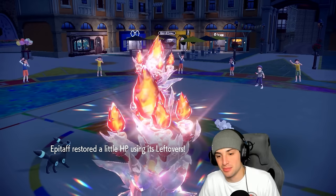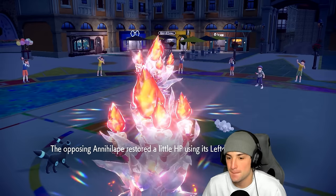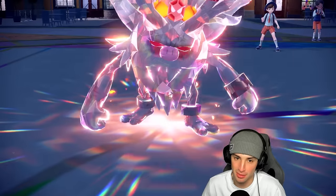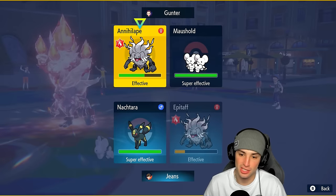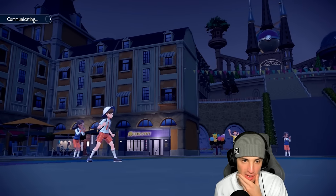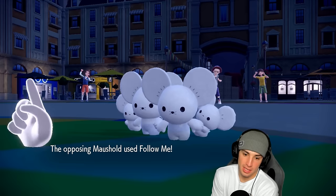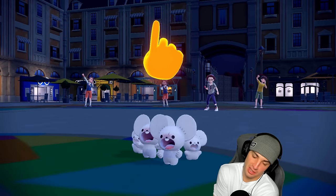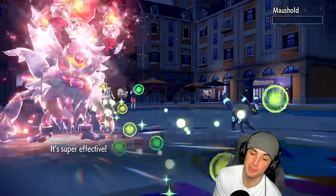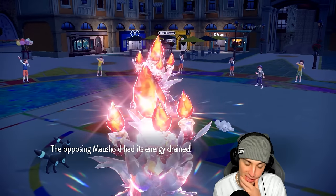I could protect to get Leftovers recovery. I'd love to double down onto their Annihilape. They might go for Follow Me — if they do, I get back a ton of HP from Drain Punch and pick up the KO on the Muschief. There's the Follow Me — so Drain Punch goes into Muschief, and I'll take out the Muschief while getting HP back. Unfortunately I won't have enough HP to soak another Rage Fist though.